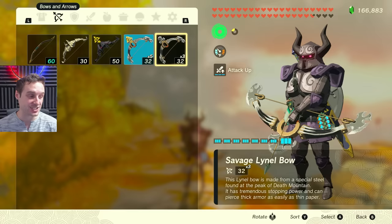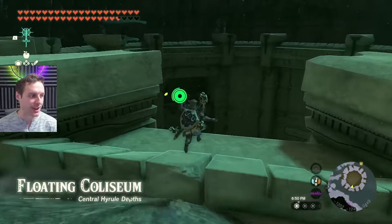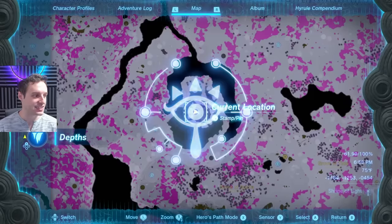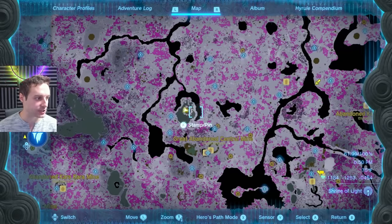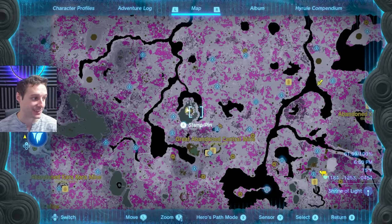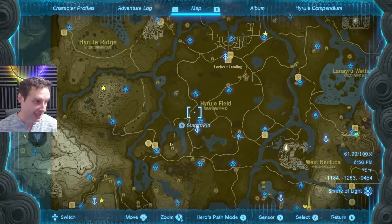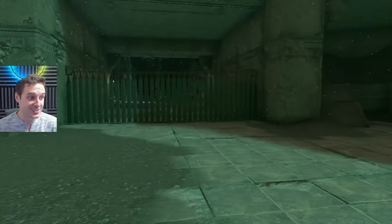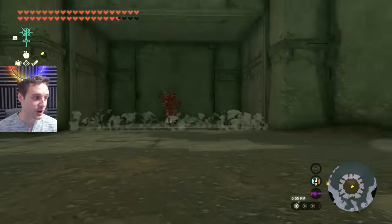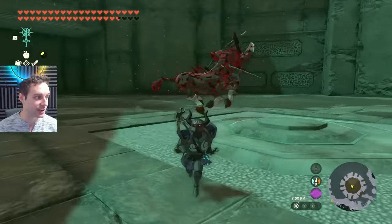First of all, you're going to want to pick up a x3 bow from any Lionel that will drop it. You can encounter Lionels here and there — they do appear around the place. However, one place to guarantee a drop for certain is the Floating Colosseum in the Depths, which is in this enclave part on the grout, just north of the Grand Abandoned Central Mine, which is right below the Colosseum Ruins in Hyrule Field. If you come down here, there's a chest and it is an arena full of Lionels, so come prepared — it's definitely a guaranteed way to get yourself a bow.